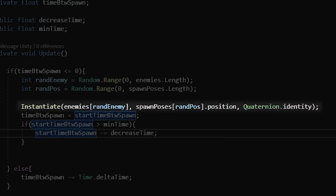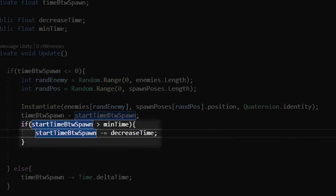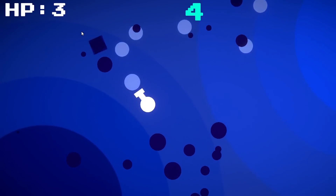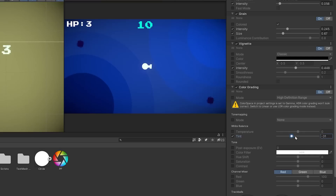Here's the code for all devs out there. It simply spawns an enemy every few seconds, and also increases the difficulty over time by decreasing the time between spawns after each enemy spawn. I figured why not add a little more movement in the background, so I animated a bunch of circles that simply scale up and down. And to finalize the polish of this mini prototype, I added some post-processing.